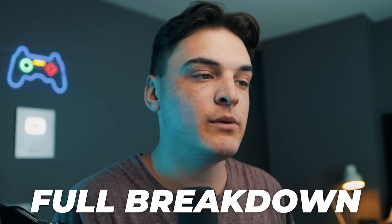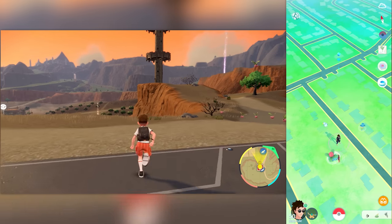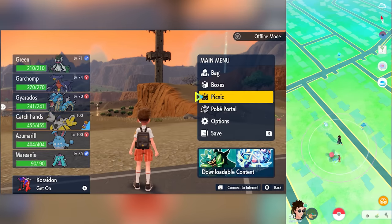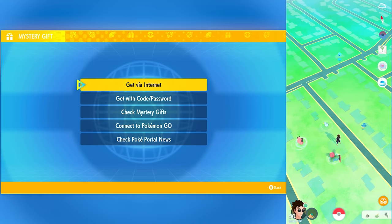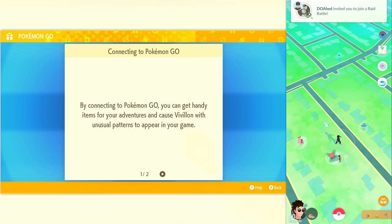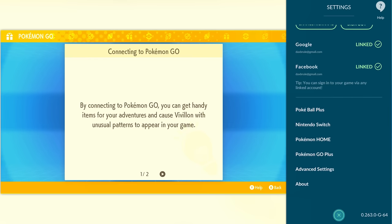I'm going to put the proper instructions on screen. First, go into your Nintendo Switch, make sure your Scarlet and Violet game is updated, and go into PokéPortal. Go to the bottom, go to Mystery Gift, and then go to Connect to Pokémon GO. In there at the bottom, you're going to pair a new account. Then in Pokémon GO, jump into your settings at the bottom and go to Connect to a Nintendo Switch.